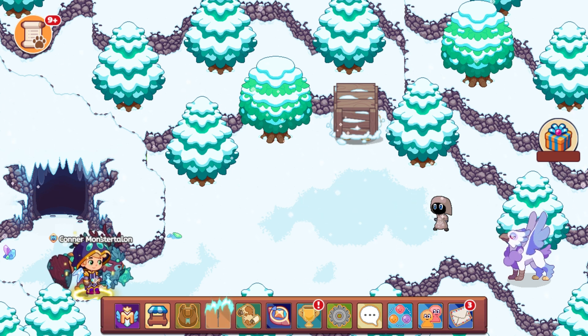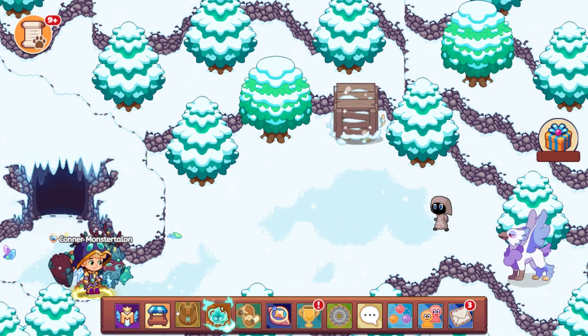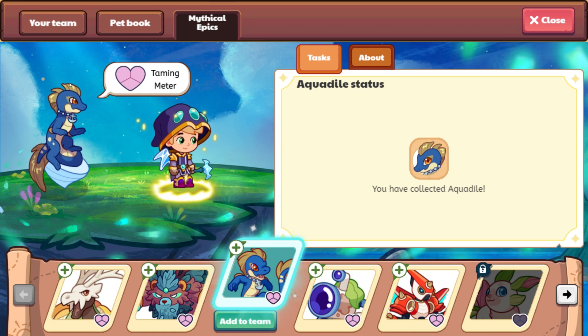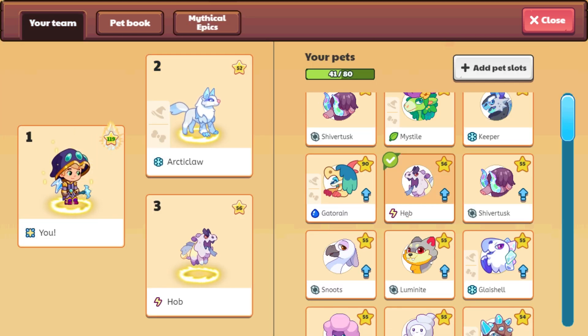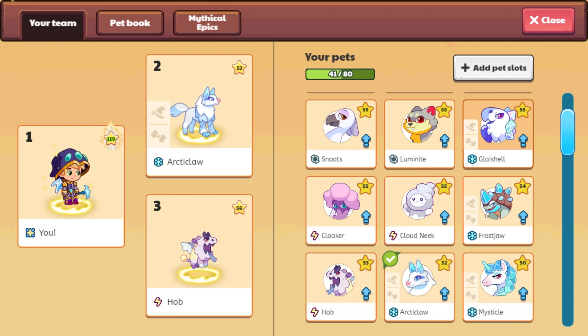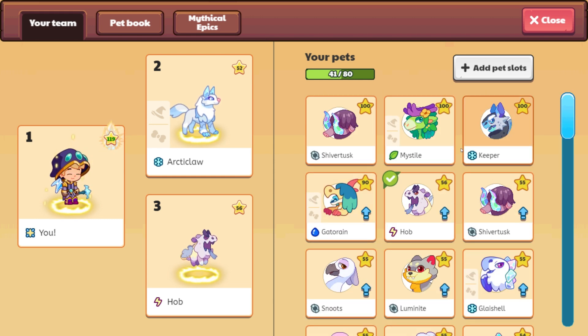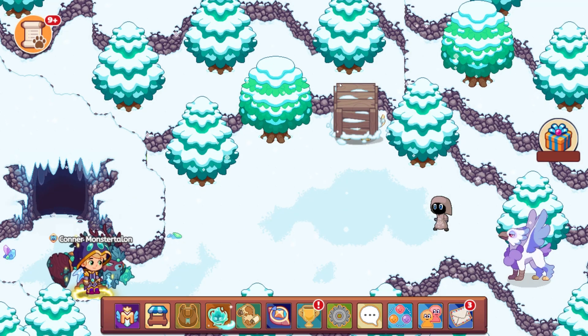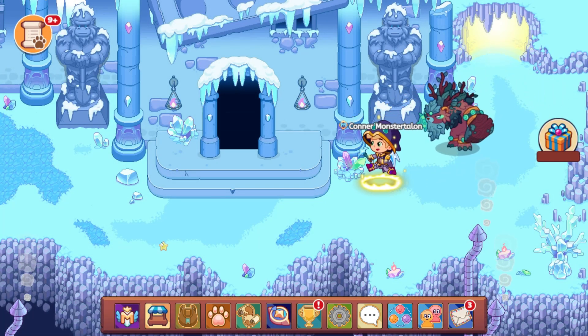So if you are looking to catch, there is actually just a glacial right here. This one has the hat update — I absolutely love it. If you are looking to catch glacial or you're looking to collect tortoise, then this is definitely the place that you want to come in order to get them. Let me know if this is helpful in the comments and we'll be back with some more pet catching.